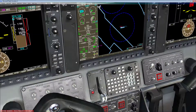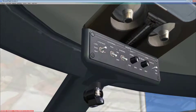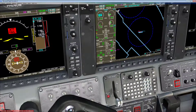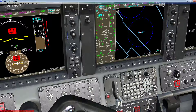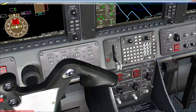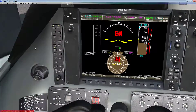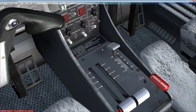Our engine is spooling up nicely. Let's configure some lights: taxi light on, nav light on, strobe light on. Let's set our pitch trim — you need to get that to 65 using the buttons on your joystick. We have a good engine start. Let's start engine one. We have a good start sequence. Let's configure our flaps using F7.